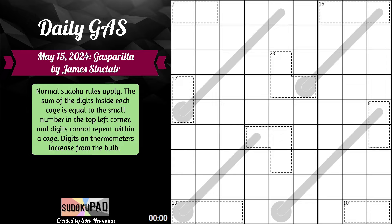We have normal Sudoku rules apply. The sum of the digits inside each cage is equal to the small number in the top left corner, and digits cannot repeat within a cage. So we have standard killer rules: the digits in the cages may not repeat, and they must sum to the total given. So we need two digits that are different from each other that sum to three, two digits that sum to twelve, three that sum to twenty-three, three that sum to sixteen, and so on.